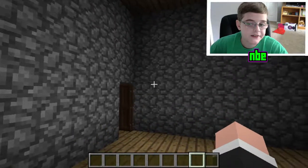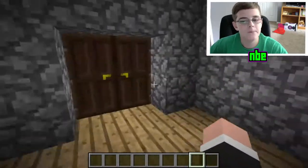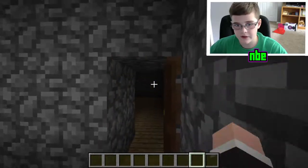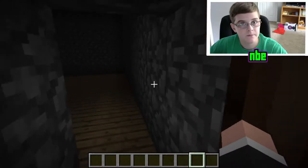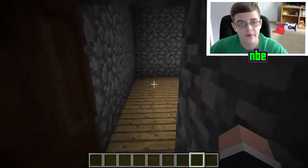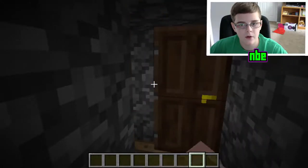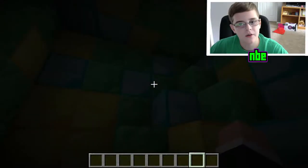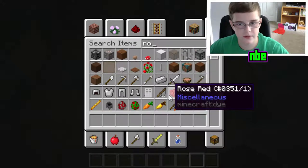This next one is actually extremely simple. We have a little house here — you can walk into it like a normal house — and then there's another room right here. If we go inside this room and do that, it reveals another room. Let me grab a torch real quick.